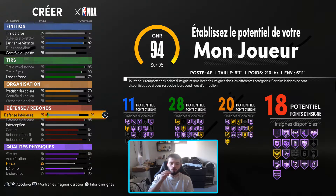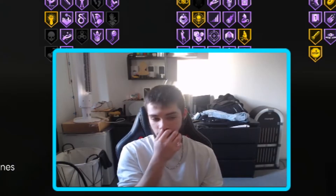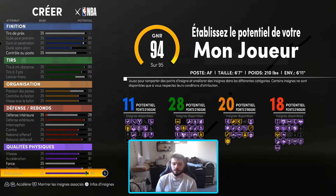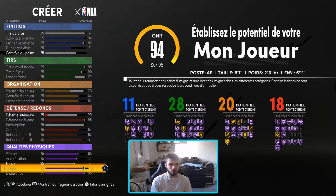On dribble comme un dieu, on shoot comme Stephen Curry, on défend comme Anthony Davis, et on dunk comme Lebron. J'ai cité tous les joueurs que je connaissais. Et après, les quelques points qui nous restent, on va les foutre dans la détente — 90 de détente. Sachant que tu peux avoir chasseur d'orbon en Hall of Fame, bâton sauteur en Hall of Fame, finisseur de Love City en Hall of Fame. Cette année, tu peux foutre carrément tous tes badges en Hall of Fame. Pour ceux qui connaissent le jeu, vous savez que ce build il est vénére.